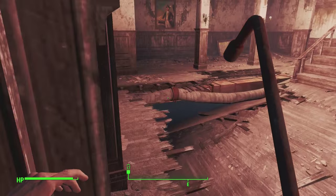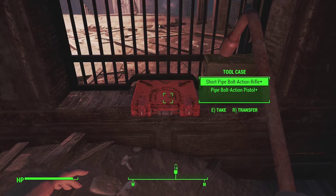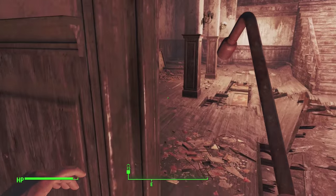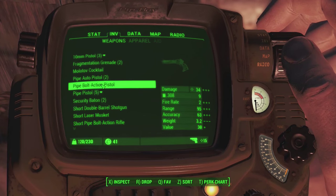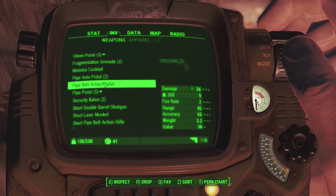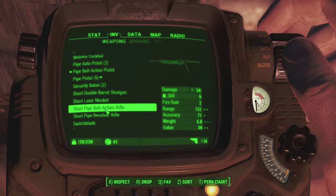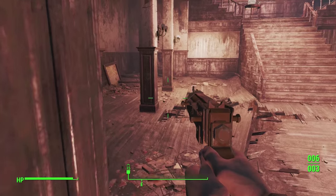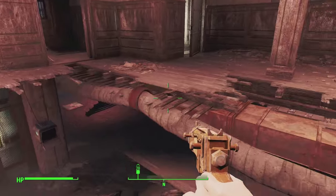I haven't really used the melee weapons too much so I like to test them out a little bit. We just got a pipe bolt action pistol, which is very very good — stronger in fact than the pipe bolt action rifle. Let's use this then. Apparently this weapon is just all kinds of good.